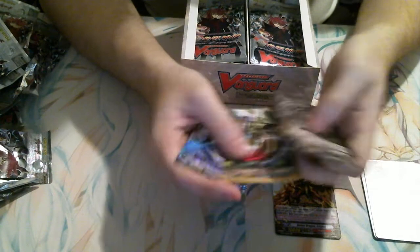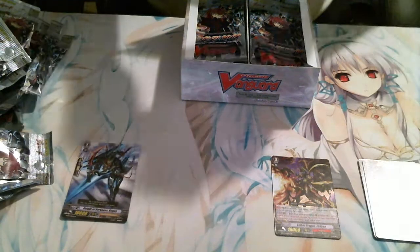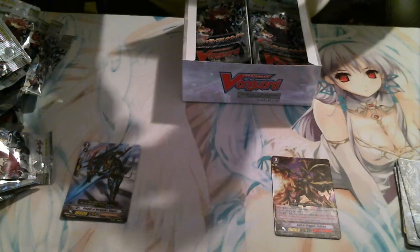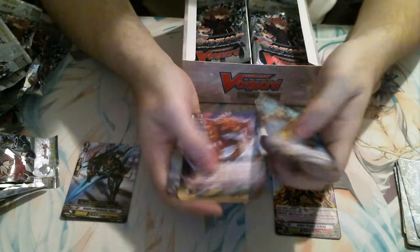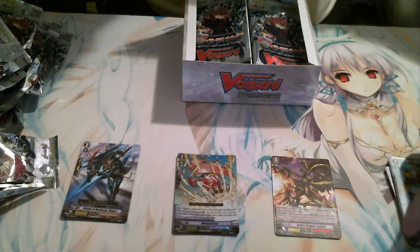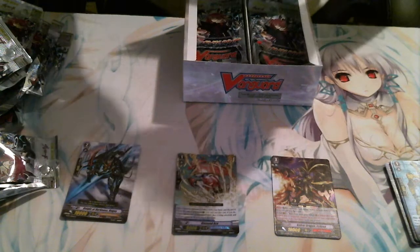Next pack — rare, Knight of Darkness Ruggos. We have our double rare, Diamond Ace — Perfect Guard, Four Dimensional Police. Pretty cool. I like the artwork on that card too.